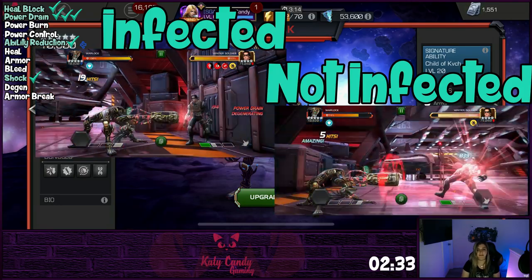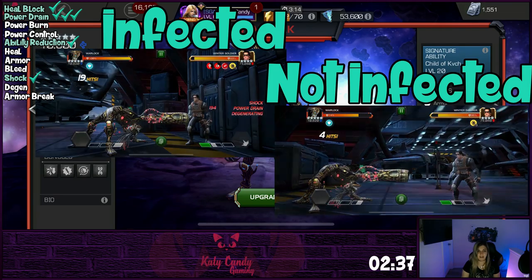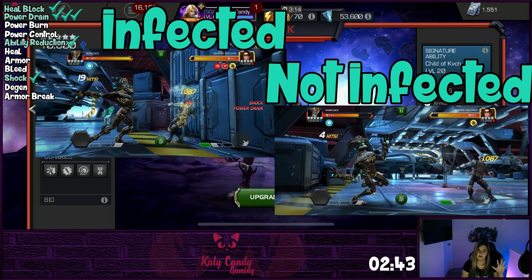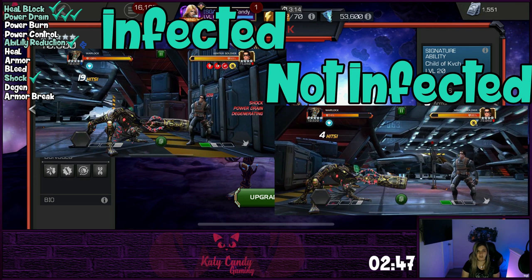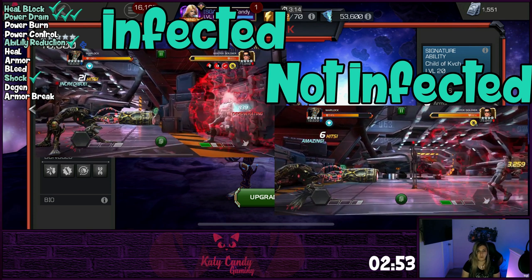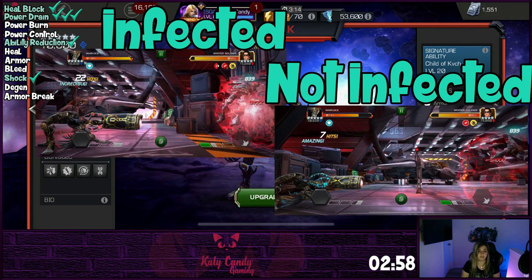Each one of Warlock's specials gives him a different utility. His special one applies a weak shock to the opponent. If your opponent is not infected, the shock lasts for 10 seconds and is applied at the end of the special. If they are infected, it lasts only five seconds, but it is applied on the first hit and will also start power draining the opponent for 25% of max power over five and a half seconds. However, the special one will remove all infections, so launching it while the opponent is not infected is pretty much useless.